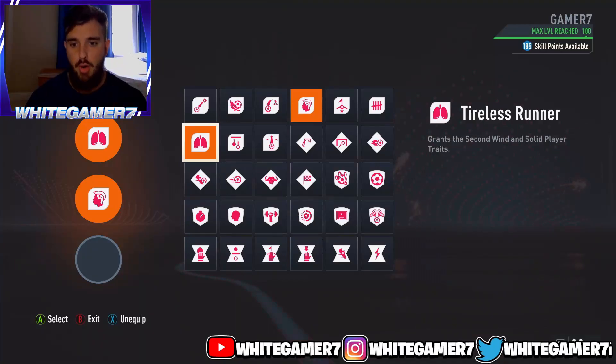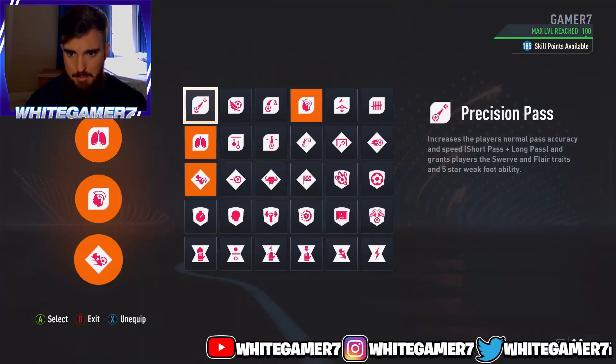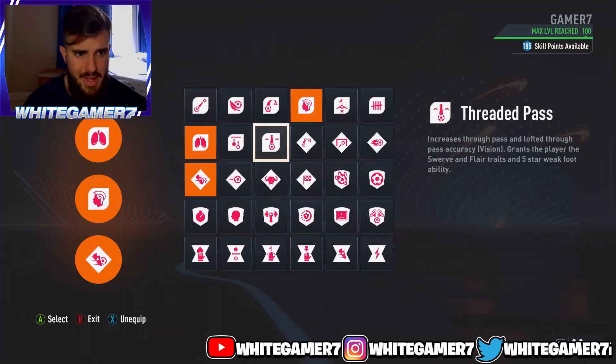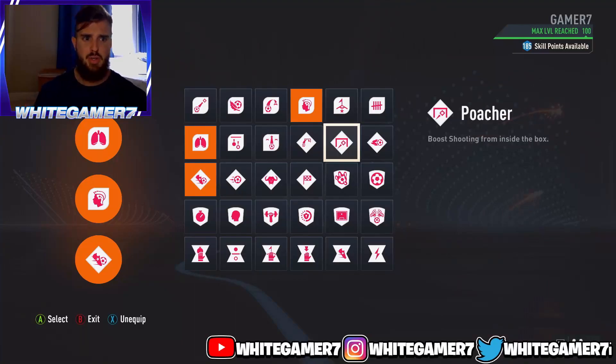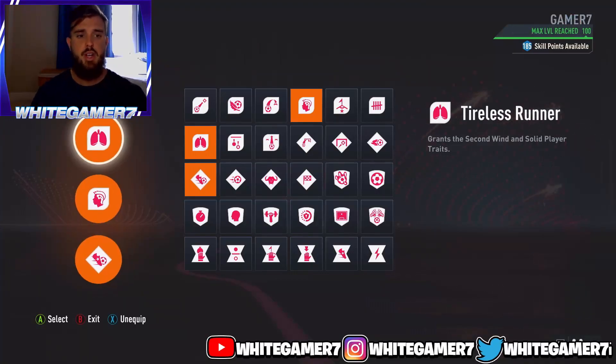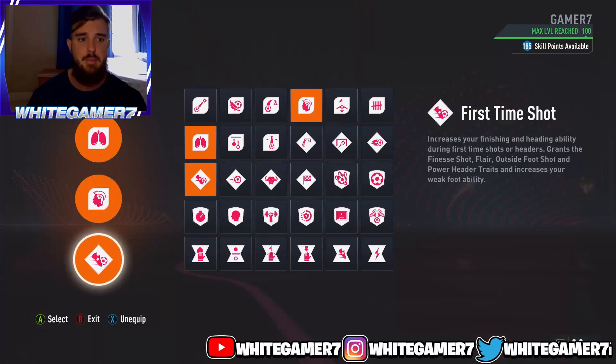For the third perk, we went with First Time Shot. This is going to increase your finishing and your heading ability for the first time shot. So when a teammate passes you the ball and you shoot first time, that's going to increase the chances of you scoring and it's really very useful. Or you can also go with the Poacher, which is going to boost your shooting from inside the box, but you're going to see why we went with this one instead. The finishing stats on this build are going to be very high. So these are the three perks: Tireless Runner, Skill Dribbler, and First Time Shot.